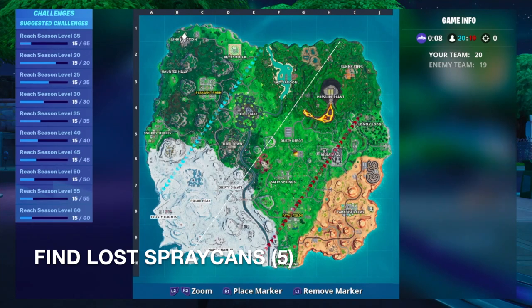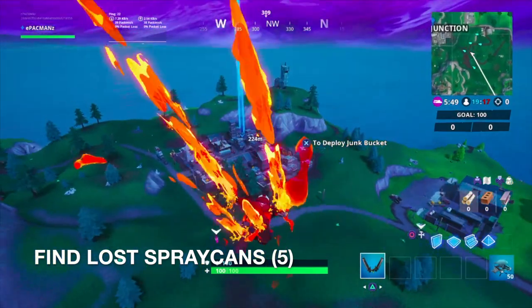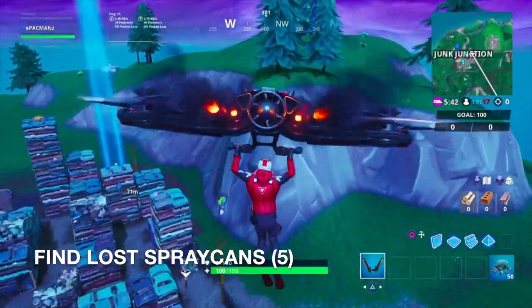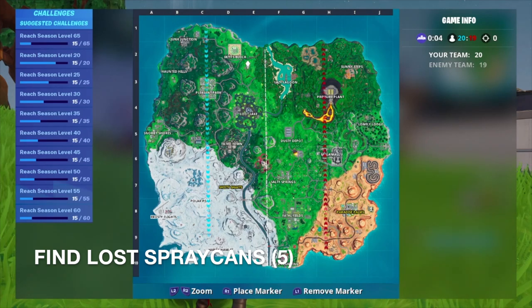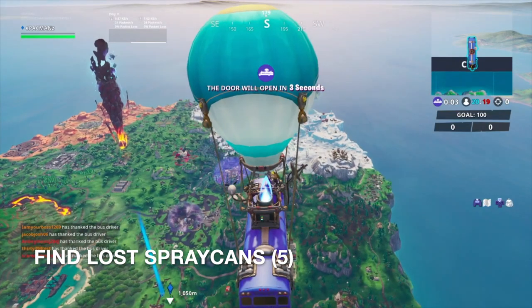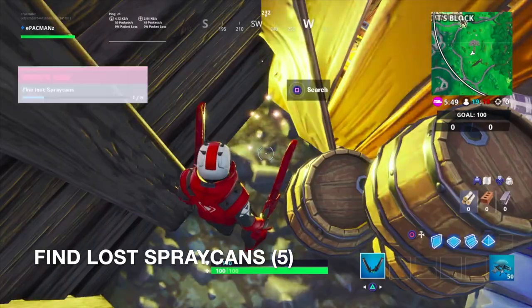We're going to go back to Junk Junction because now we have to find a spray can, and there happens to be a spray can over here. It's going to be in a pile of scrap so it's going to be kind of hard to find. Right where he's looking — there's a spray can right here guys. So that's one of five. Next stop, the umbrella. The can should be all the way at the end of the umbrella here. And there it is, right here — that's two guys.